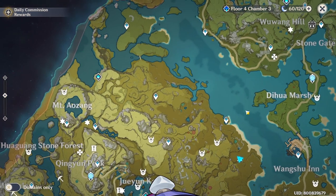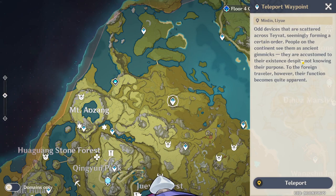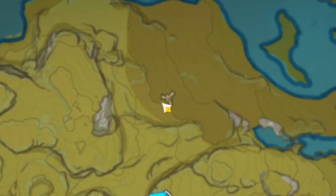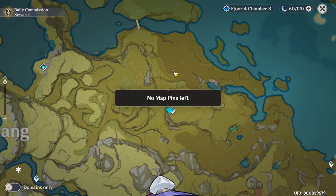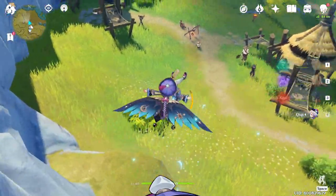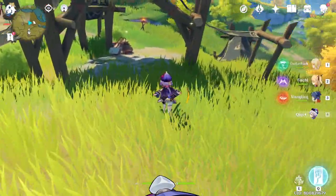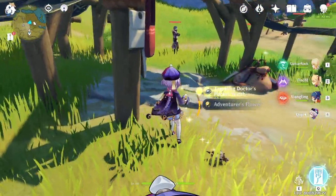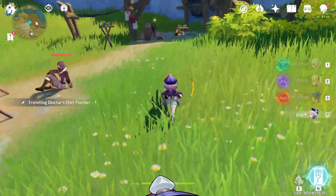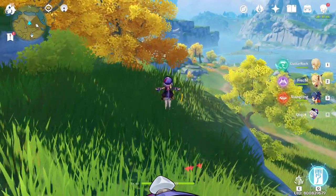Next we're going to go right here — I'm not sure the name of the spot, it's somewhere near across Mount Aozang. You're going to use this teleport. The location is somewhere here — can you guys see there's this bonfire-looking thing? You want to go right here. There are a couple of bandits here, you might want to take care of them. Or just go here and try to steal their artifacts. Two here, one here, one more, and there's one inside. Just steal the artifacts and run.